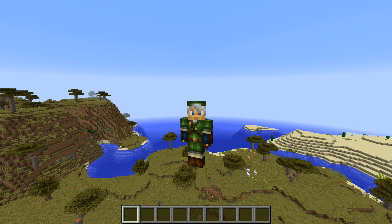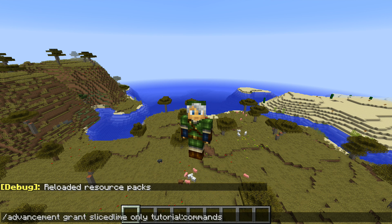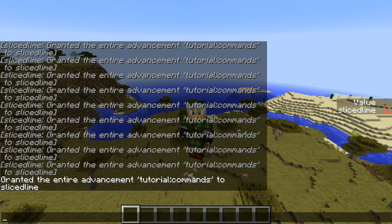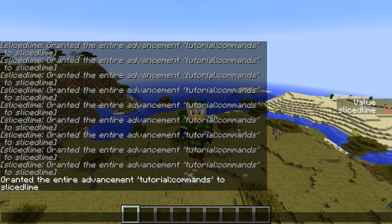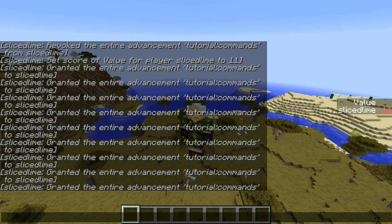I'm going to clear my chat output. We're going to run F3 and T to reload the command. There we go. And then we're going to run this again — grant myself tutorial commands. And then we see lots of stuff happens. You see that the end of this has granted the entire advancement a whole bunch of times. If we scroll way up here, we can see that I'm saying my name, revoking the advancement, adding the score to the value, then saying my name, revoking the advancement, adding one to the value, and so on, until we hit 11 at which point the whole thing unravels back.